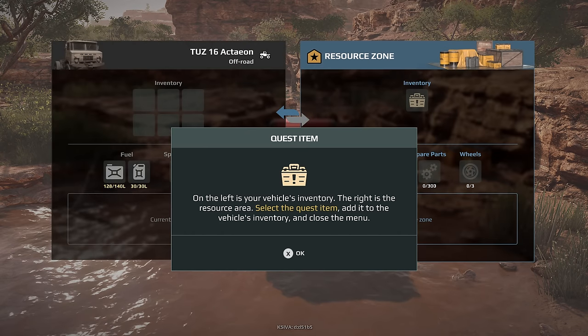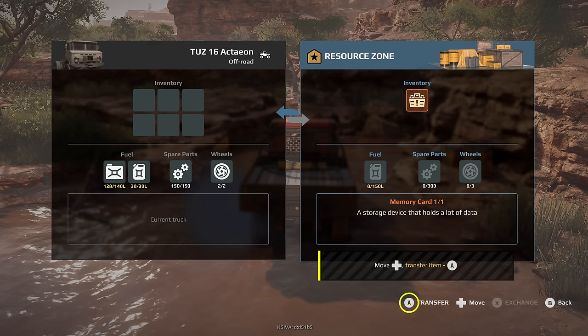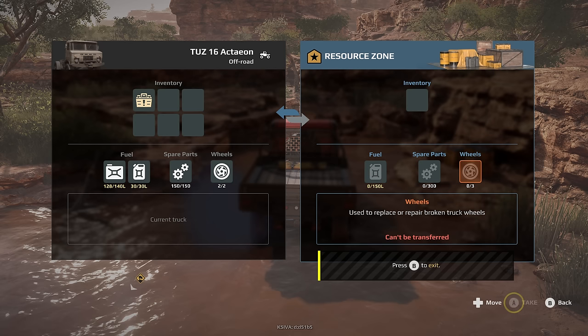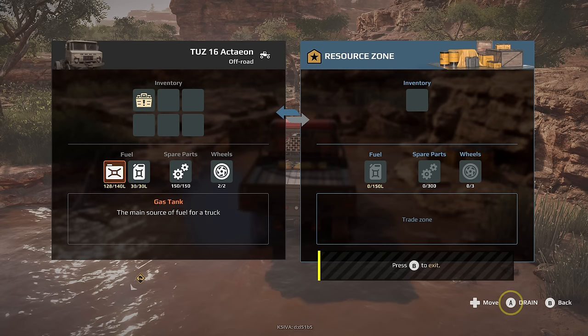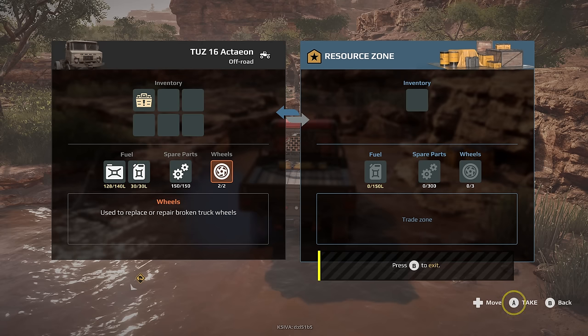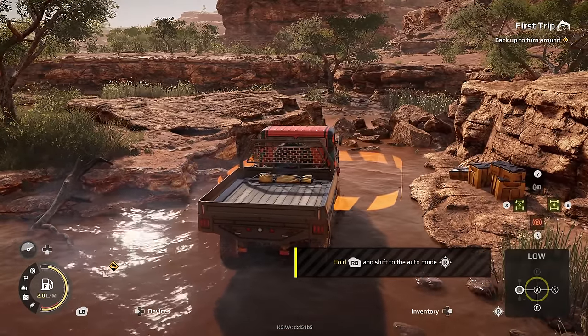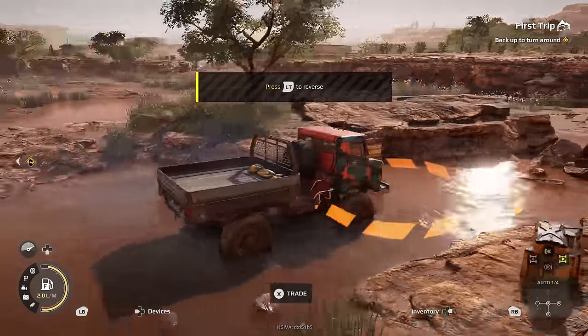On the left side is your vehicle's inventory, the right side is the resource area. Select the quest item and add it to the vehicle's inventory. We've got a memory card. And we can't take anything else. So this is what we've got: gas, spare parts, and wheels. Hold right mouse button, shift to auto mode. And reverse.